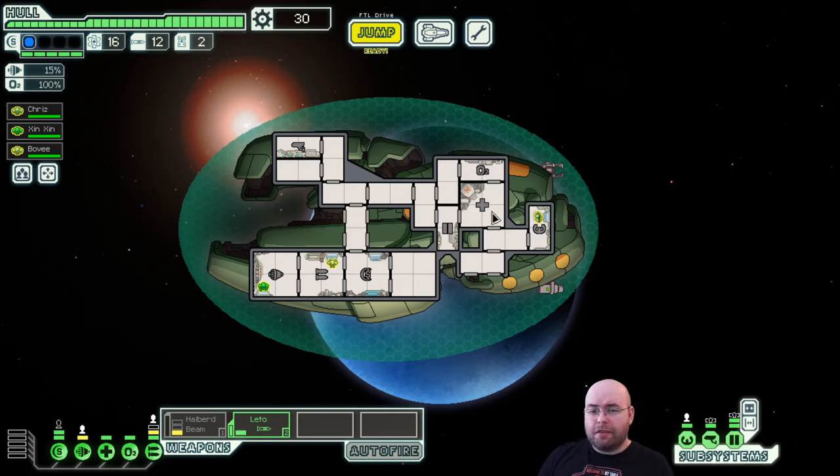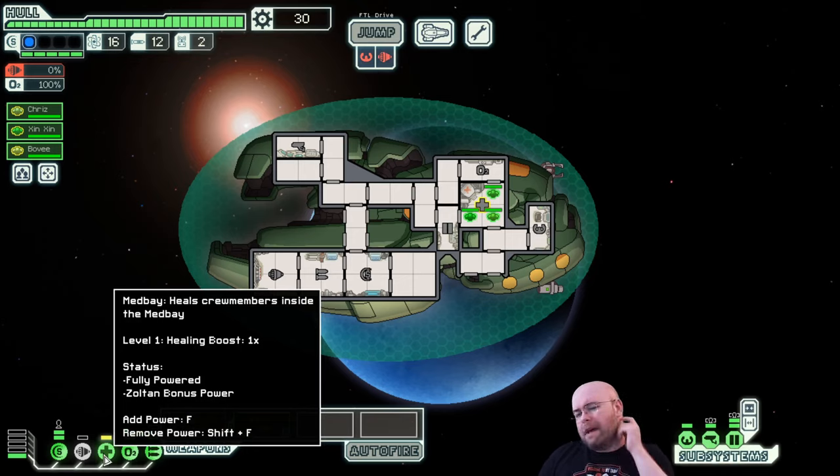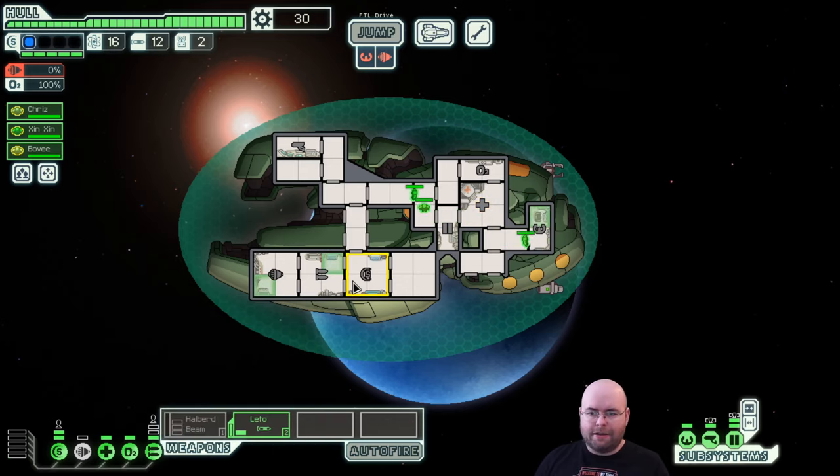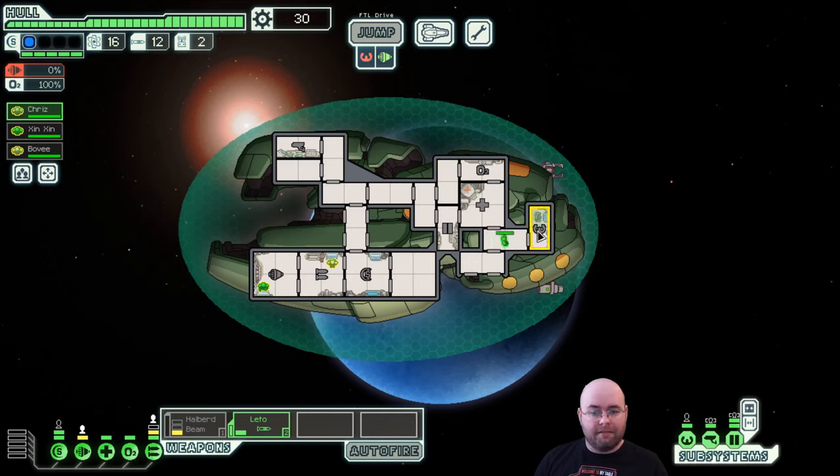We have medbay - this is a three-slot medbay. We can send all our units to medbay and they'll regenerate hit points relatively quickly. Even just one pip in the medbay is generally enough to fight boarders without taking significant damage because you're healing faster than the damage comes in. And finally we have piloting - you always have to have somebody in piloting in order to be able to move. If I move the pilot out, it specifically says you don't have a pilot. You need a pilot standing there and some power in your engines.